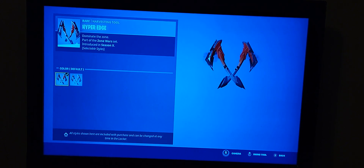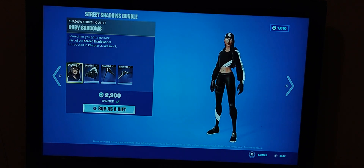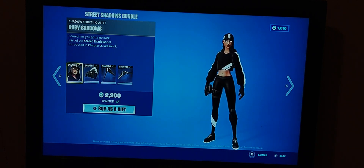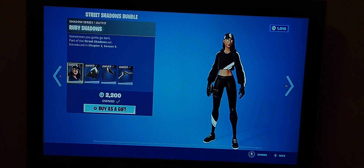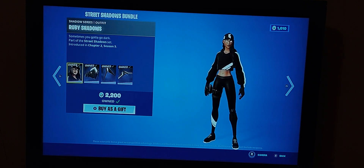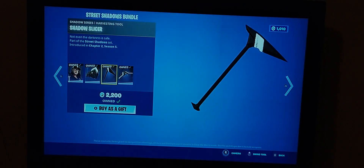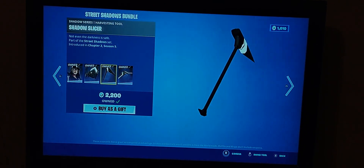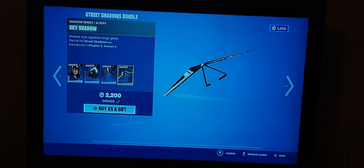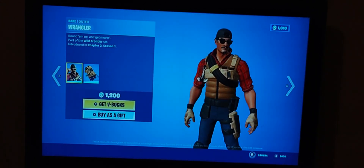The colors on this one are a little off, but it's pretty good I guess. The Street Shadows bundle is back - it hasn't come back in a long while. This was a good bundle, but eventually people found out how to get it on other platforms and it was leaked as an item shop skin, which is actually sad because it's a really good bundle combo-wise. The pickaxe doesn't have a splash to it.